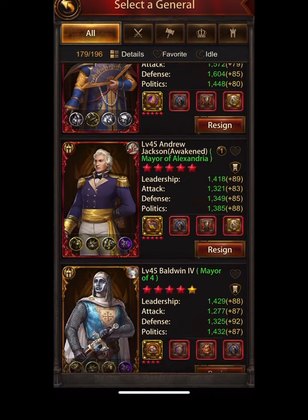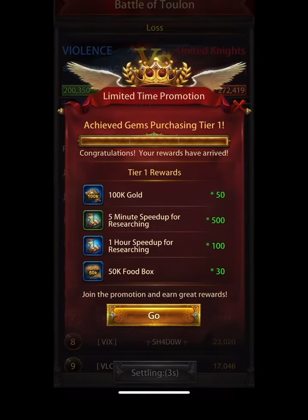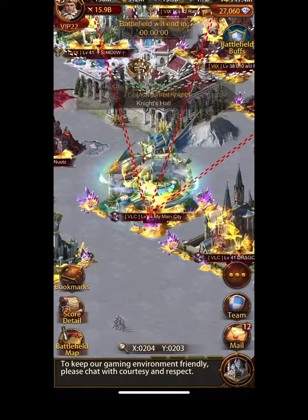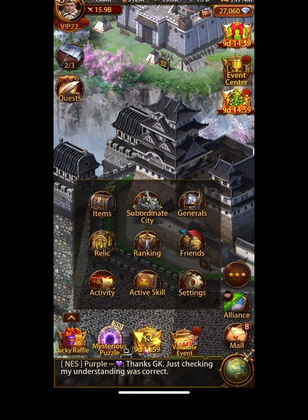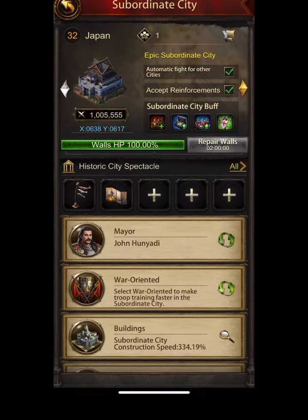I was just leveling some new generals here at the end when I was getting attacked — throwing them on the subs — so that's what you're seeing there. I got lucky enough to spring open that 90 stamina pack for five dollars, which is good. As you can see, battle's over and the game's not loading properly — I kind of get stuck on the load screen a little bit — but that's not really important here.